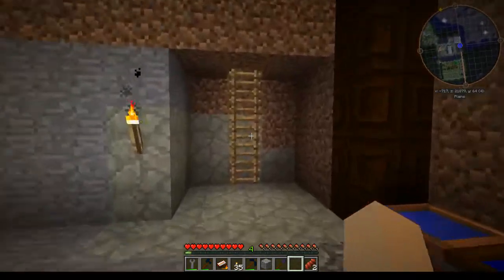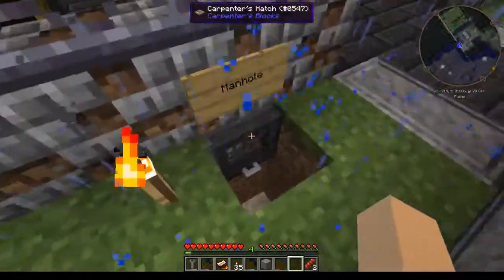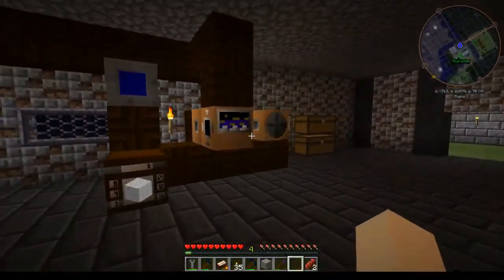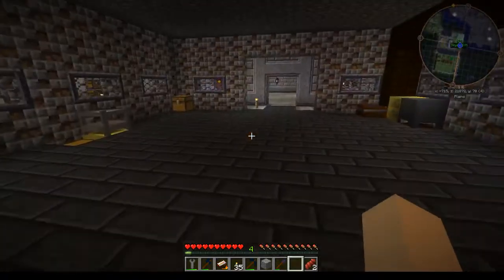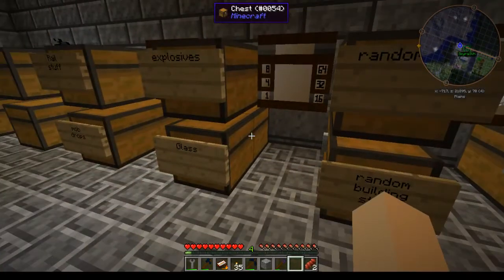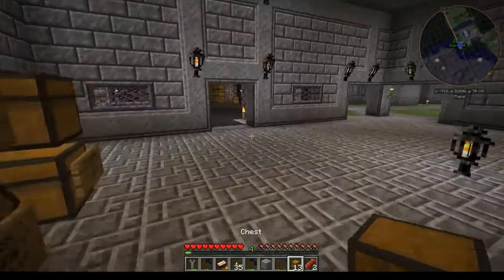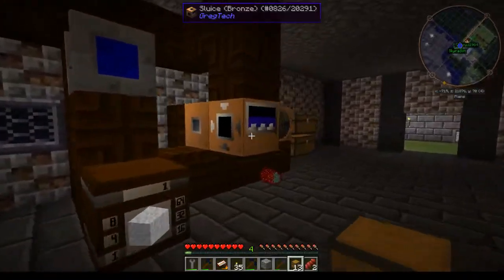We already have it up to pressure because we forgot to input the water, so now it should take off and start working. We do need to get some chests over here — I believe we have some in storage, random building stuff. Let's grab some chests. We don't have the sluice automated yet for pulling it out.